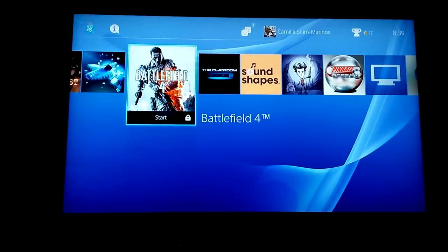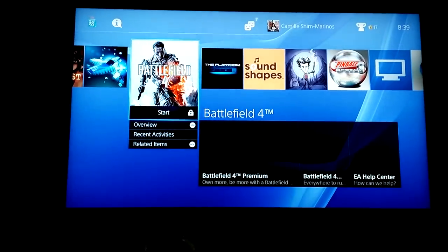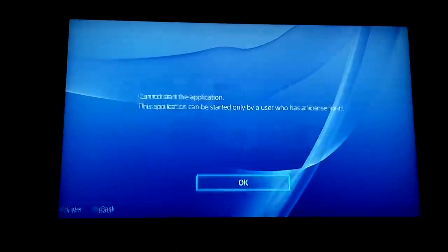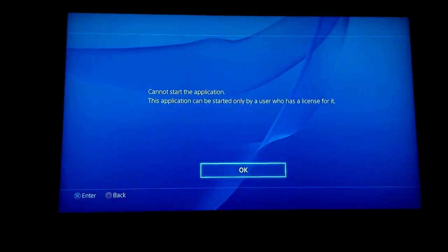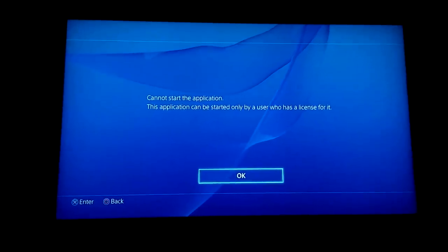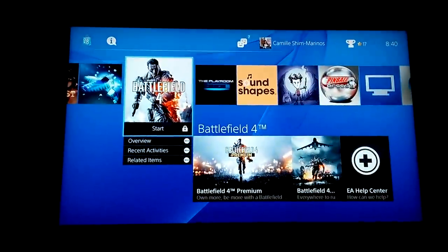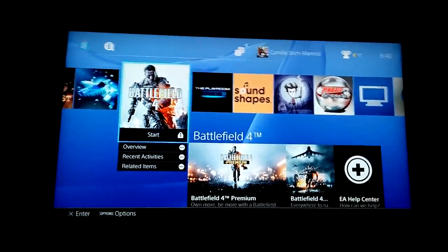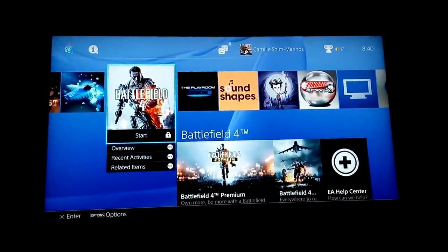For instance, you see that Battlefield has a lock on it because that's my husband's game. If I try to play it right now, it's going to tell me: 'The application can be started only by a user who has a license for it.' So you'd figure these are my games and I can only play my games on my console — but no, there's a way to work around that.